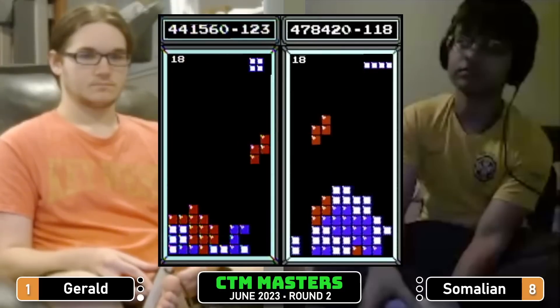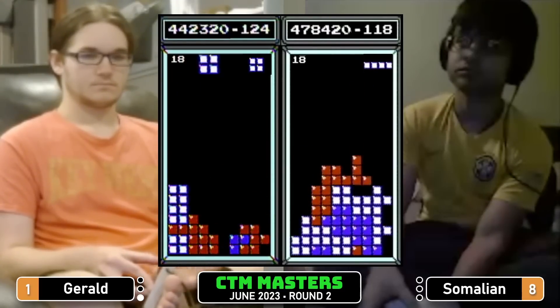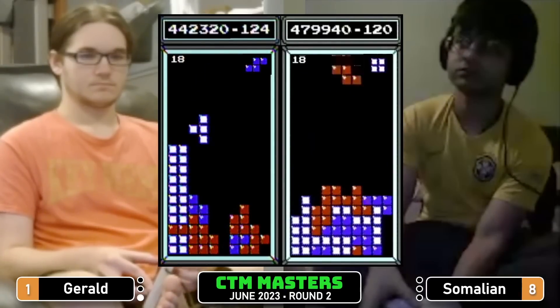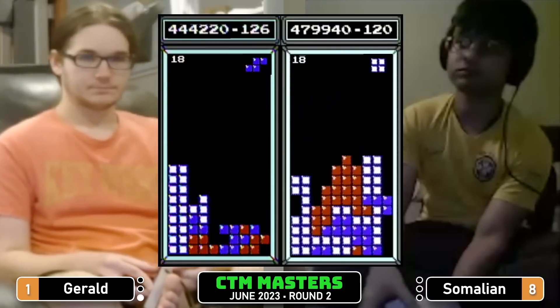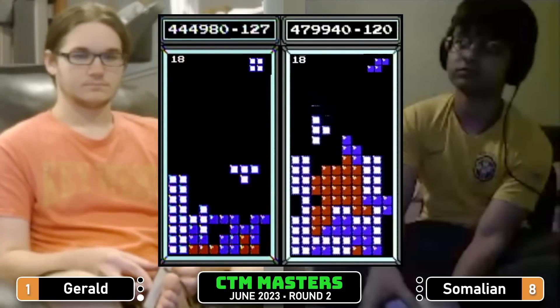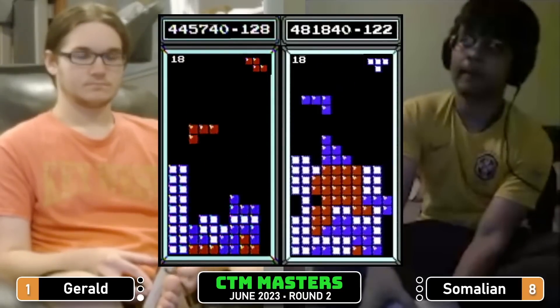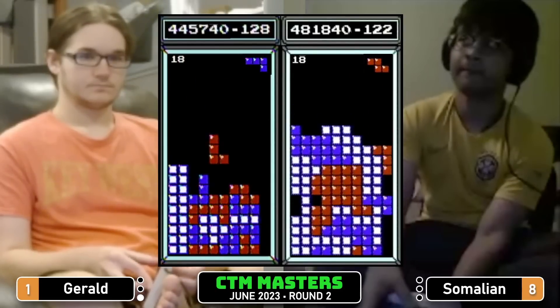418 — listen, I don't know what's going to come out of me right now, I'm very tired. There's a Z-spin for Gerald! 478 Somalian, up by about 37,000 points. Gerald with a little nifty delayed burn — I like that, creative, looked cool.